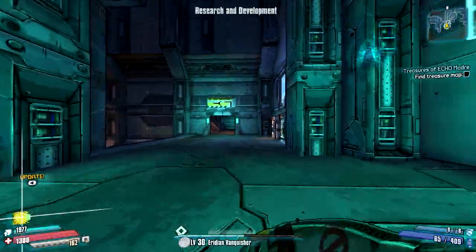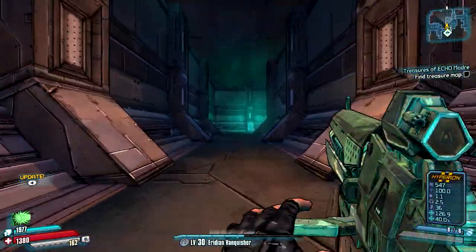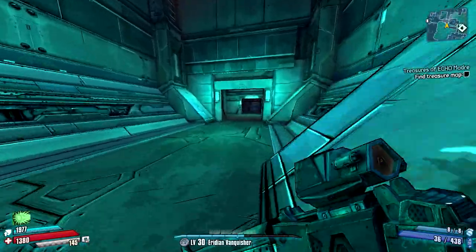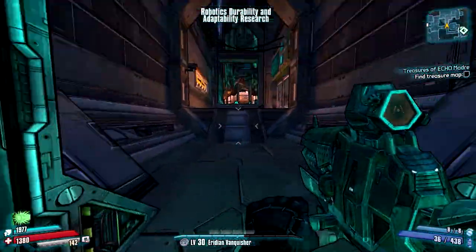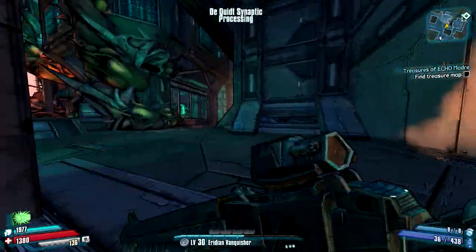The location you want to start off is Research and Development. Fast travel to that place and spawn through the teleporter. Right after you spawn, keep going straight, then take a right and keep going straight again. You'll see in front of you a jar with a huge brain inside, and right underneath it the Stalker will spawn.